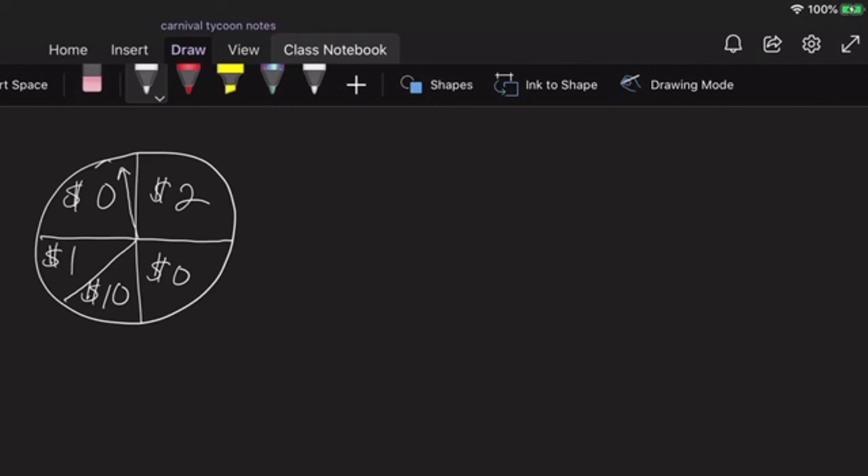That means everybody who plays this spinner game is automatically going to lose a dollar at the start — we have to keep that in mind because these games are not free. The best way to see if this is fair, skewed towards the house, or skewed towards the player is to create a T-chart and then take that information into our formula for expected value.